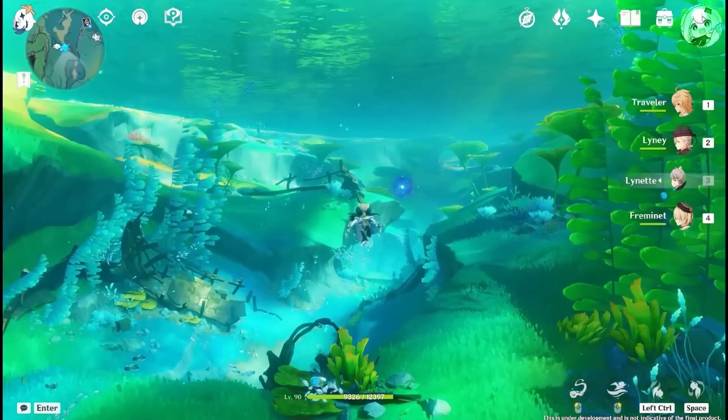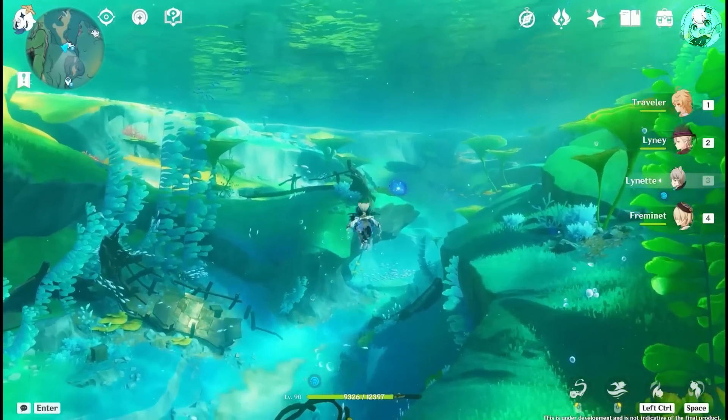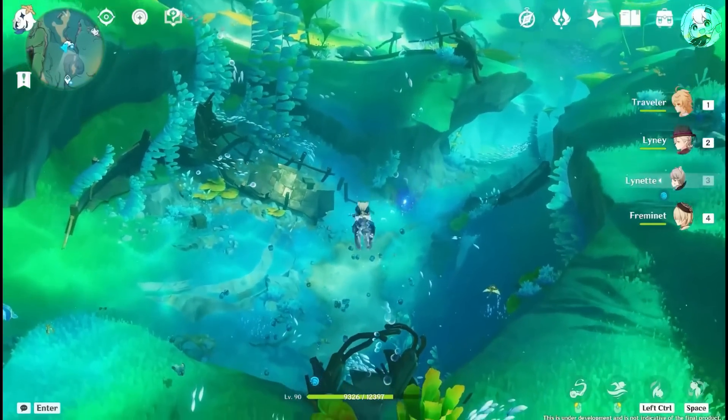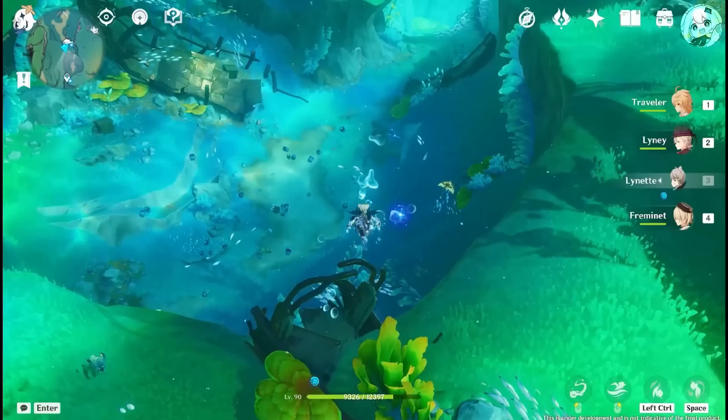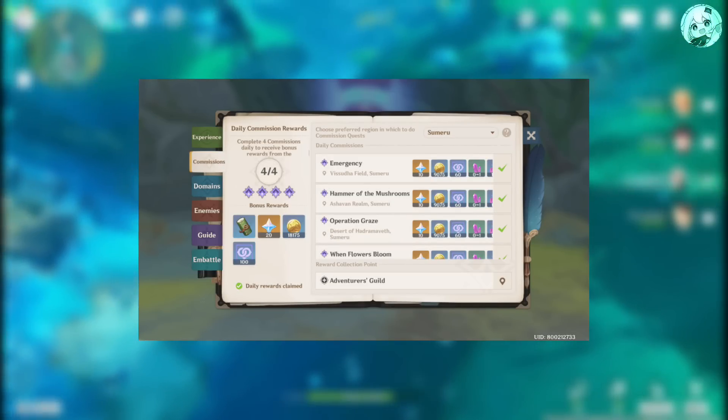You can get up to 600 primogems for completing different achievements which will be released in the 4.0 update. Since the update will last for 42 days, players can get 2,520 primogems from doing daily commissions.